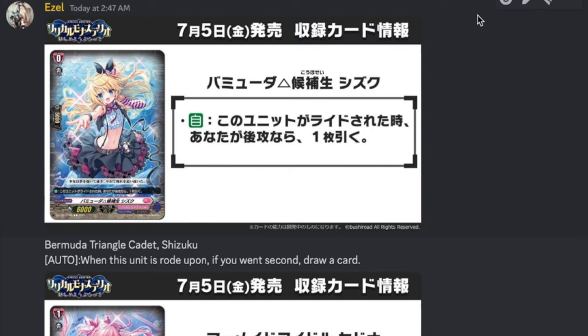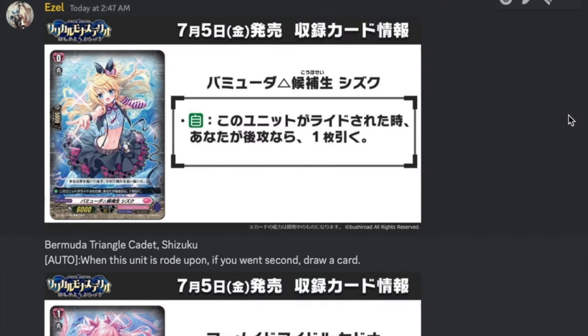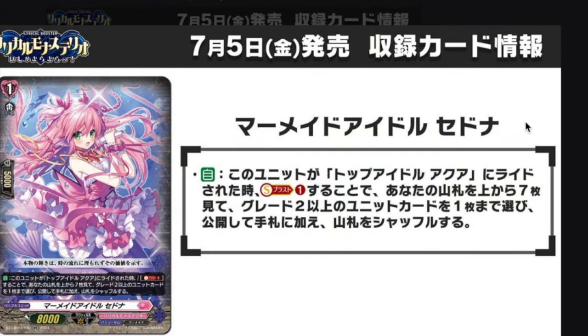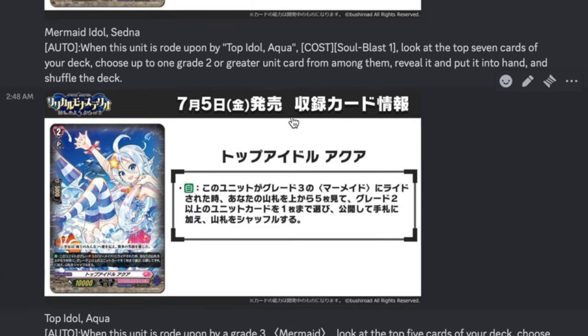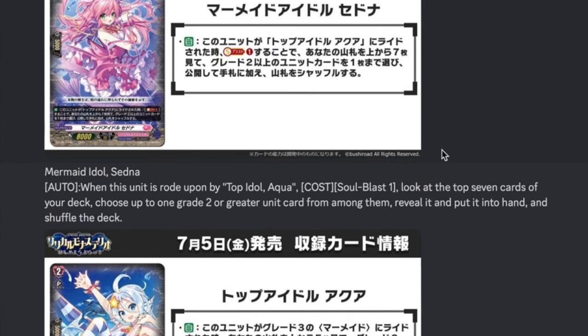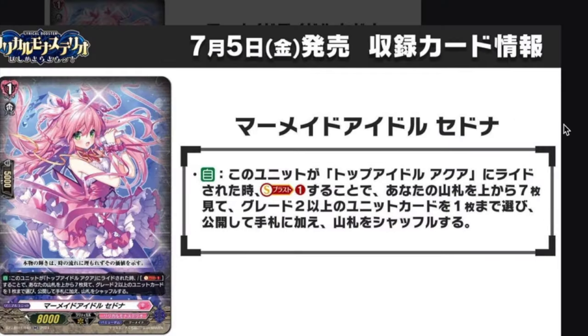Now we have our final reviews for today. First up, Bermuda Triangle Cadet Shizuku, our grade 0 — the standard when-ridden-upon draw card. I'm kind of surprised Prism just got an entire alternate ride line when I thought they'd all be in the same deck, but I'll take the alternate ride line. Then Mermaid Idol Sedna, grade 1 boost, 5k shield, 8k base. Honor when ridden upon by a grade 3 Aqua unit — Soul Blast 1, check top 7, find one grade 3 or greater unit, add it to hand, and shuffle the deck. It's a free card to hand. I feel like this is the ride line they meant to give Pacifica and just forgot. Top 7 search is pretty solid for a grade 1 ride deck.